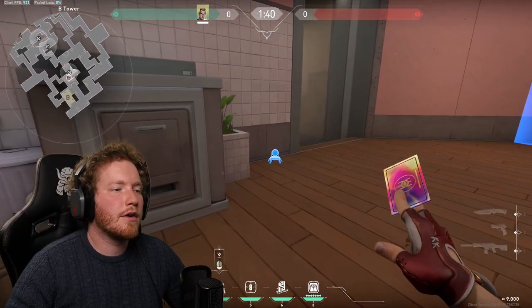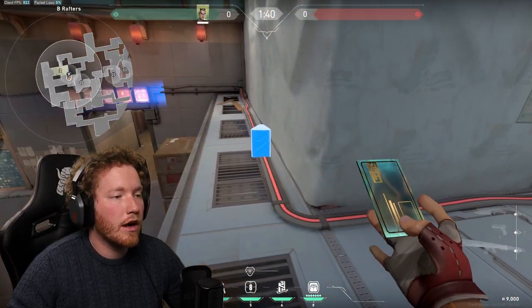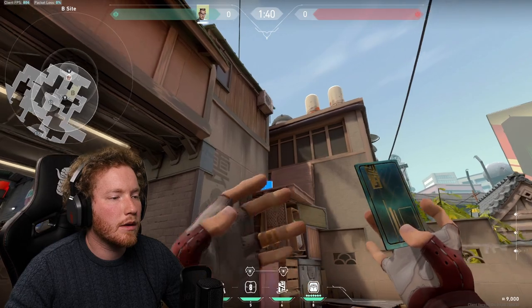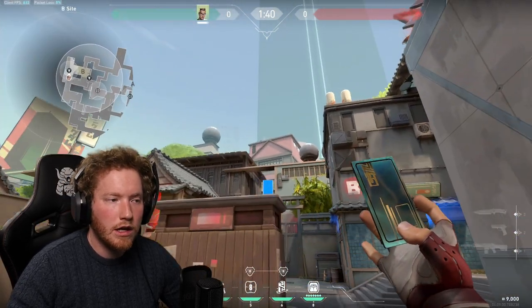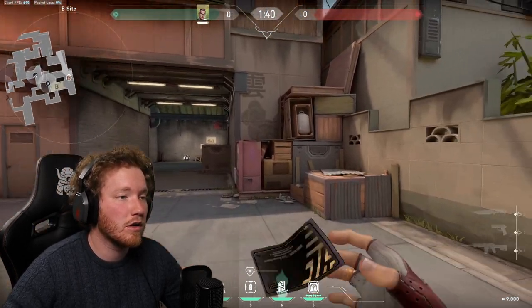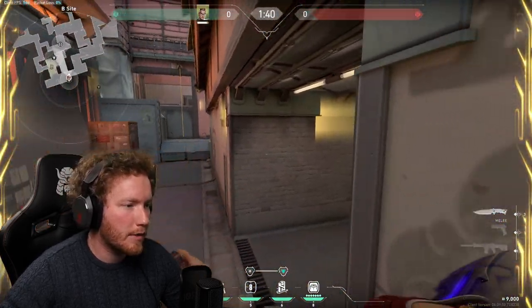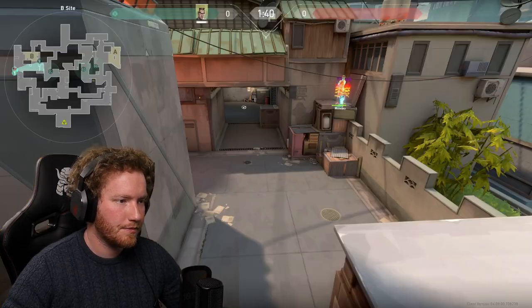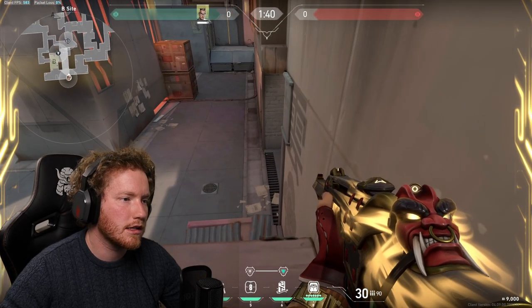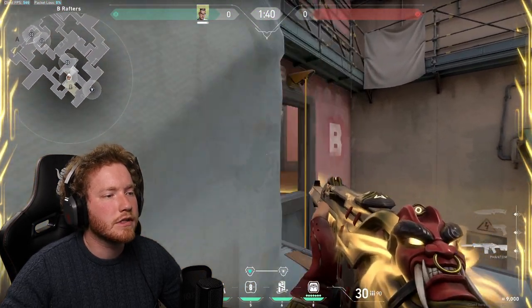For Split B site, put your tripwire on the inside of heaven to know if someone's pushed from mid. Place your first TP on the edge of rafters, drop down and put the second in the top corner — looking for an off-angle they won't expect. Get it as far back as possible, jump up and TP before the round starts. Now you're in the corner on top of the box waiting for a pick. If the tripwire goes off in heaven, TP back to rafters and pick the angle from there to clean it up.